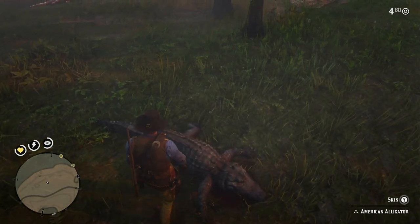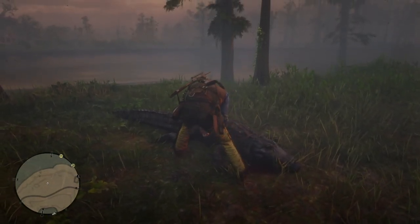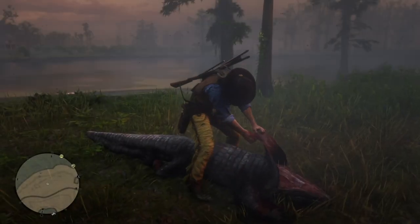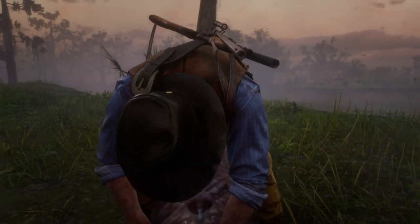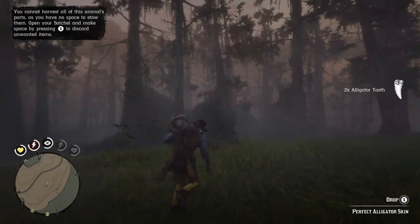You see in the lower right corner there are three stars next to the American alligator. That means it's a perfect pelt. If you don't see three stars when you're hunting, don't bother shooting the animal unless you need the meat. Otherwise, be very careful when you hunt the animal, because even with three stars, if you use the wrong weapon, you can destroy the pelt.